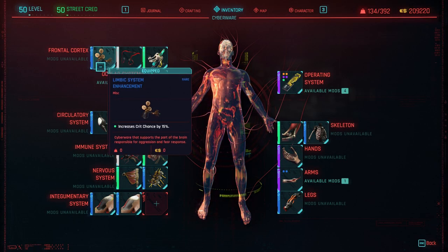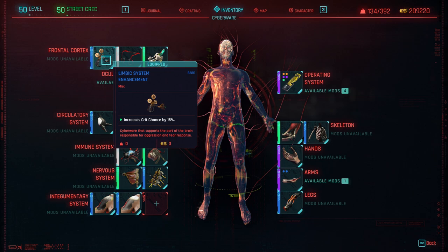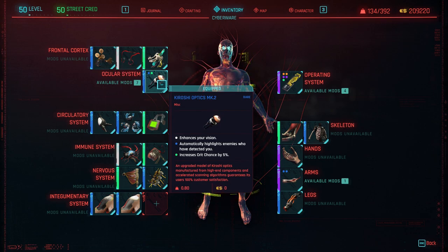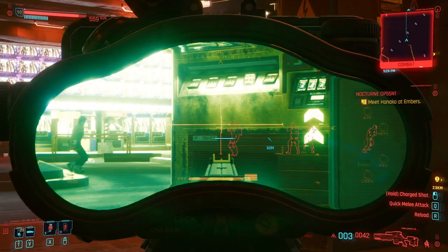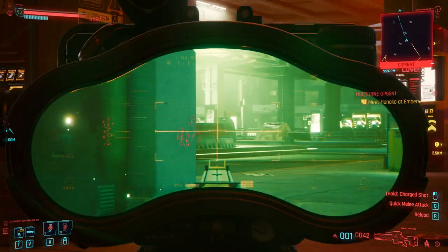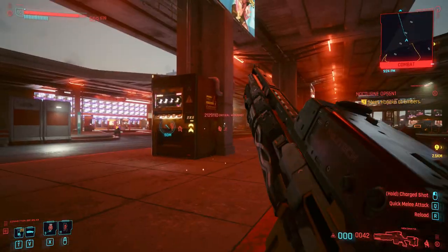In terms of cyberware, anything that buffs your critical hit damage and critical hit chance is important. However, the one must-have mod is the Threat Detector mod for your optics. This automatically highlights enemies who have detected you, which means you don't have to keep resetting your Ping and you always know where enemies are from a distance.